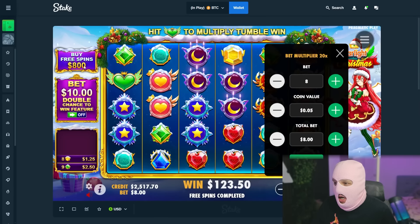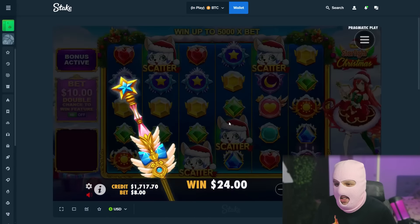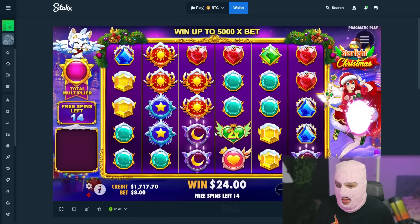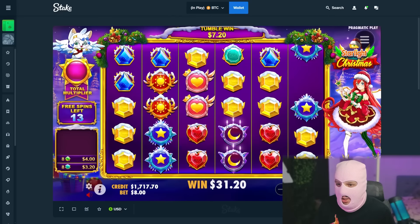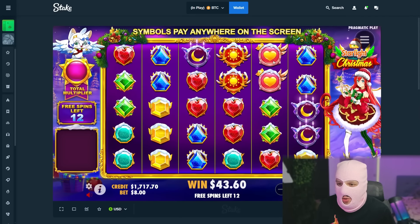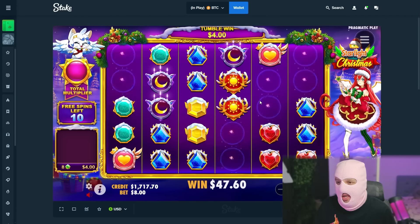Now let's do a buy for $800. Come on — pay something, please pay something. 15 spins, all right. I missed 2x. Gold — nice, that's nice. Maybe multi now. Close to 20 bucks. Holy shit — give me 100x. That's bad, really bad.